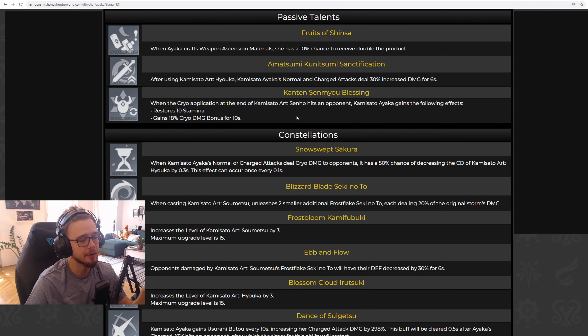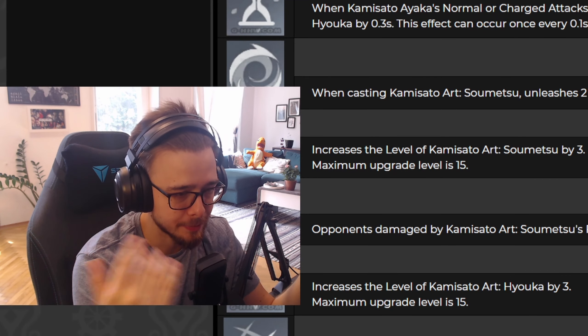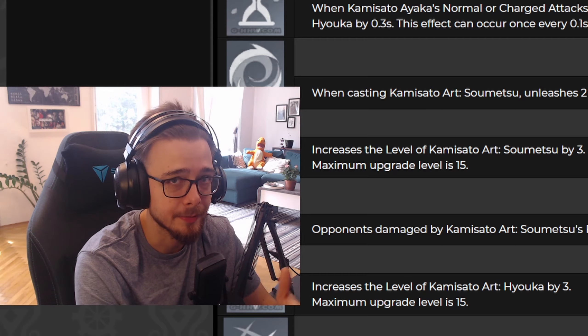Her third passive is a nice little bonus, but not as strong as her second passive in my opinion. Once you re-emerge from the ground after activating your sprint and you hit an enemy — that's very important — Ayaka restores 10 stamina and she gains an 18% cryo damage bonus for 10 seconds. It's a nice cherry on top, but 18% damage bonus isn't really something you'd notice dramatically. But hey, an 18% bonus is an 18% bonus.